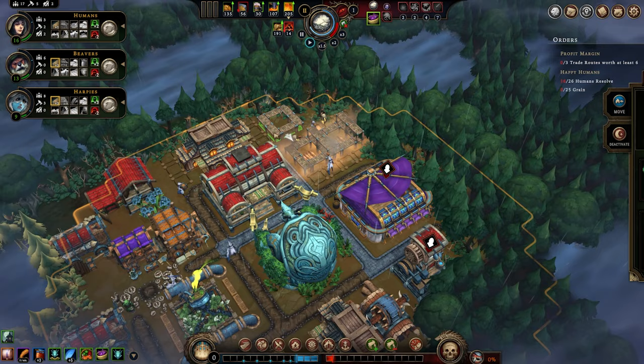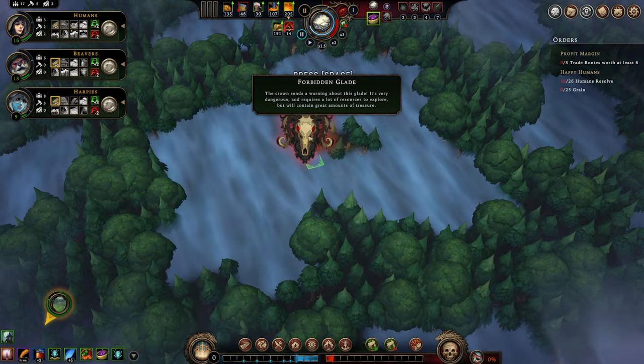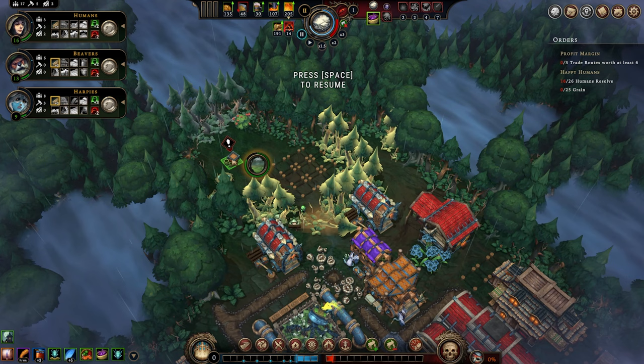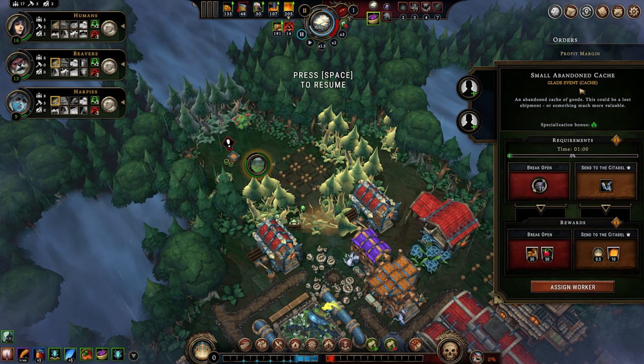This is a small glade — you'll note it's small because it doesn't have any of the dangerous or forbidden glade notations. Inside, you could totally pause the game when this happens. We can see we have a dewberry bush, a small drizzle looing nest, 11 units of fertile soil, and a small abandoned cache. We have a spot to go ahead and designate our farm that will clear it out, but small abandoned caches are a glade event.